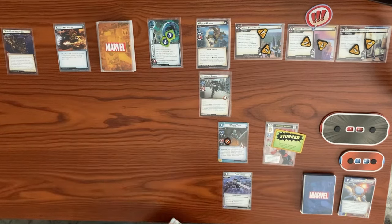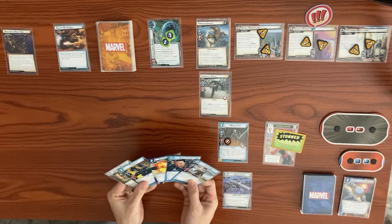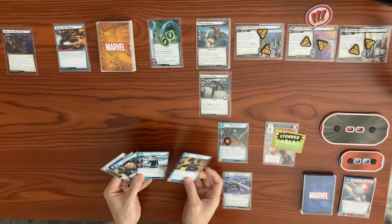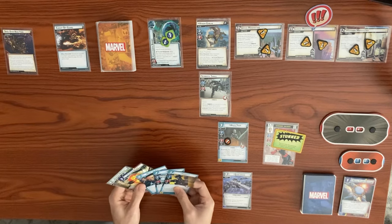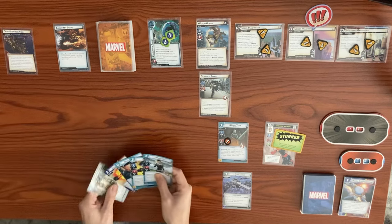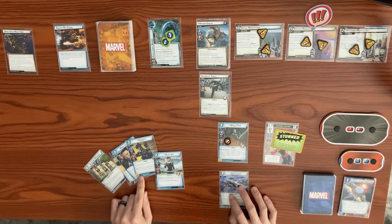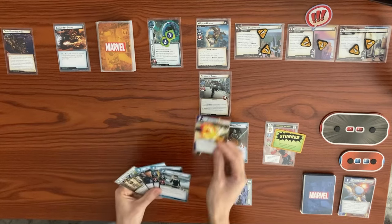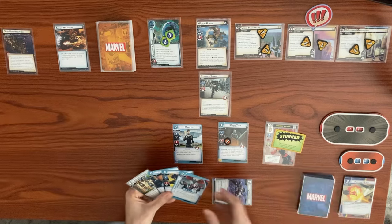It's back to our turn. We need to get Maria Hill down. Let's use the Quinjet Carrier to generate a resource — this is a second resource — to play Maria Hill. After Maria Hill enters play, each player draws a card, so we draw and got Rapid Response. Should we check our discard pile? We could get an ally with Make the Call, or play Hawkeye to reduce Captain America's cost.